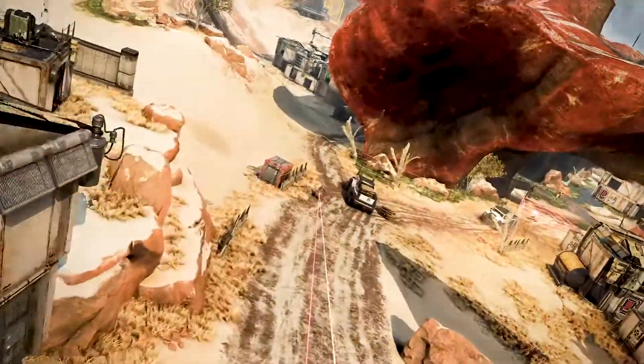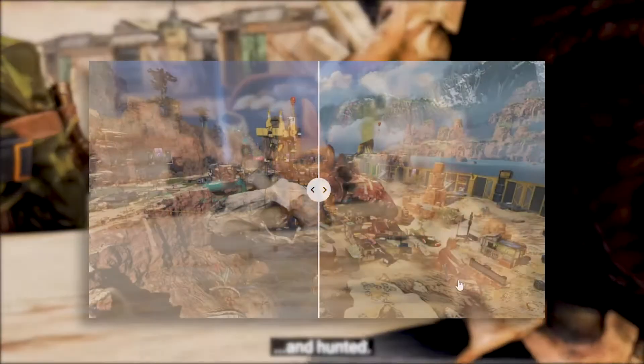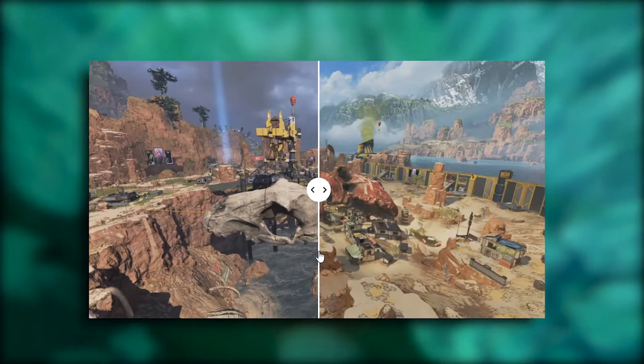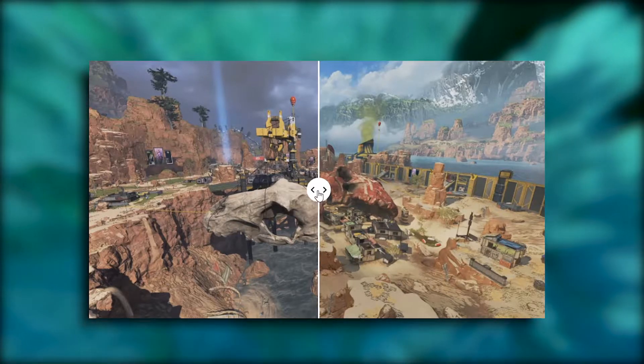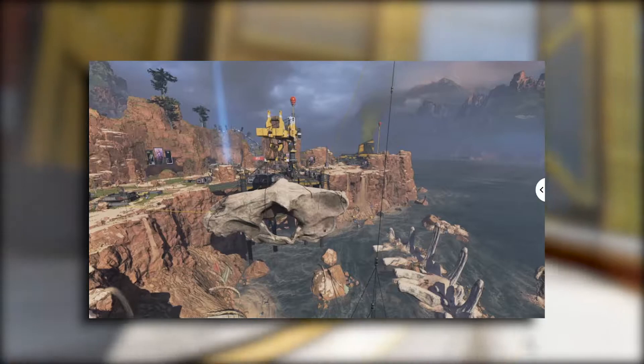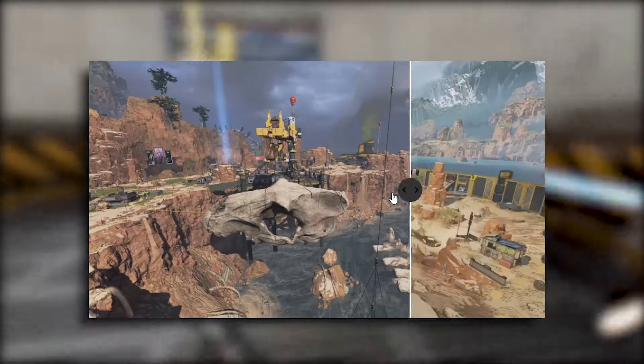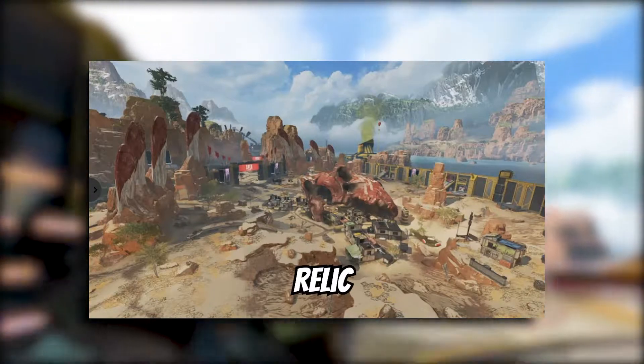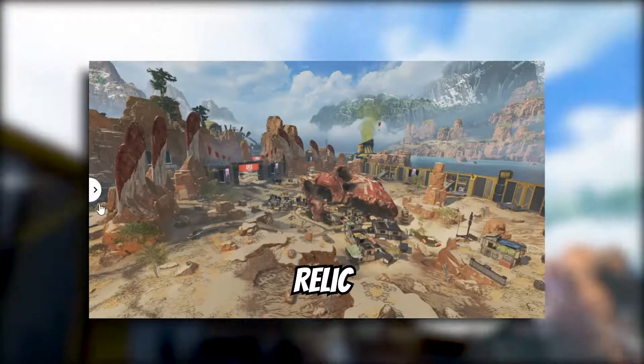King's Canyon is making its return, and it's coming back better than ever. With King's Canyon, we're getting one of the community's favorite POIs, Skulltown, but Skulltown has been overhauled and changed. If you played King's Canyon, you probably recognize this POI, which has now been completely overhauled and changed to a new version of Skulltown called Relic. Fingers crossed that they haven't destroyed our favorite POI.